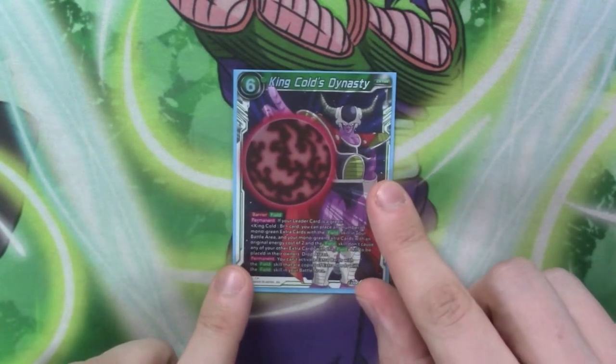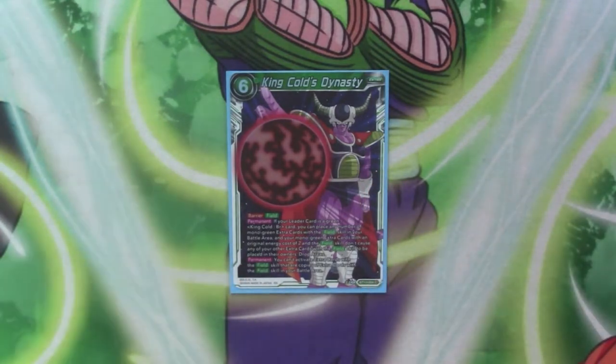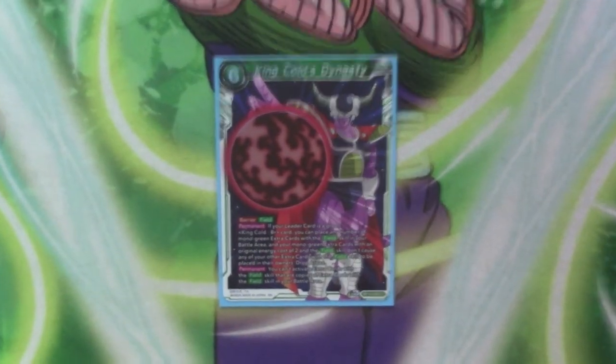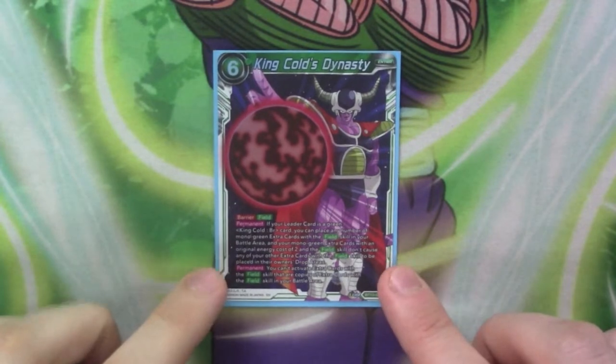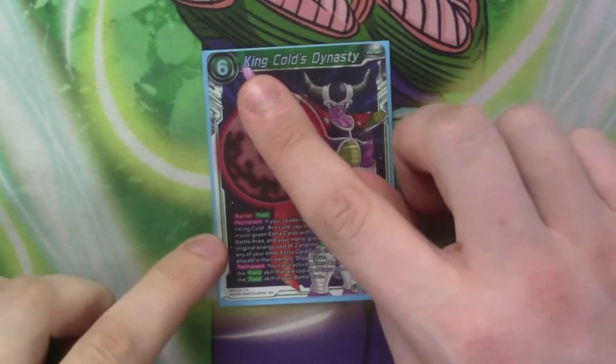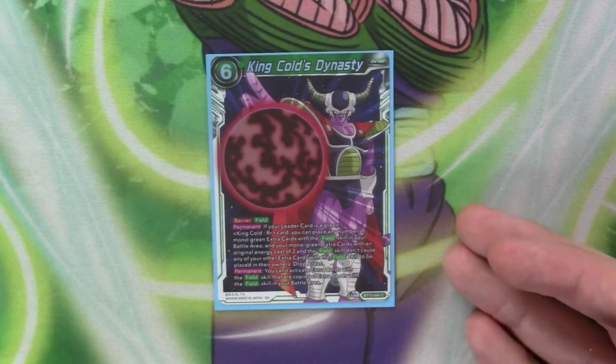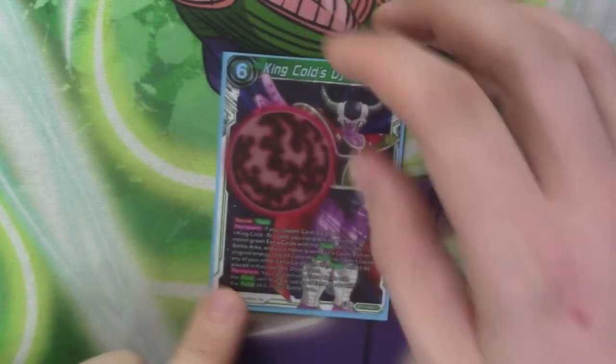I'll immediately show King Cold's Diocese, because it doesn't make sense towards the deck otherwise. King Cold's Diocese is a 6 cost, it's got barrier and field ability. This doesn't matter — you only run it in this deck, because it's the only thing it can work with, so you don't even need to pay 6.